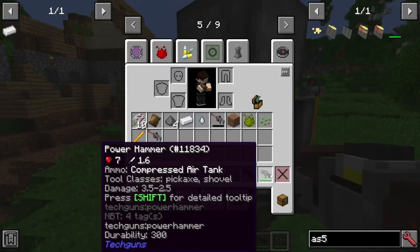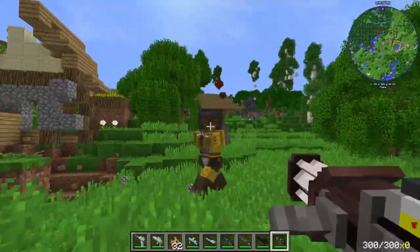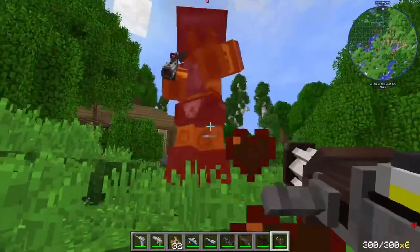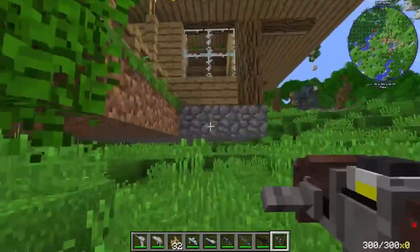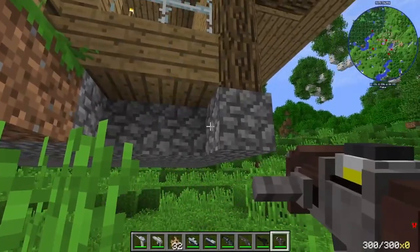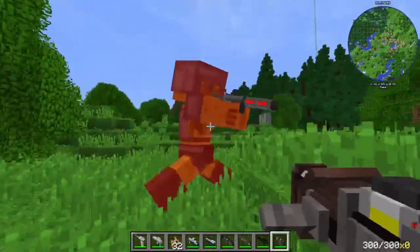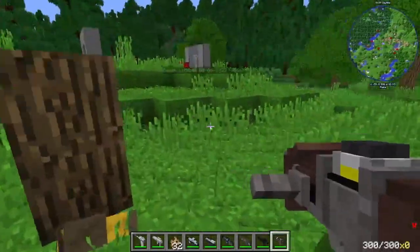I'm going to try this power hammer. I think this punches — yeah, this is like a hydraulic fist, almost. It's just like you punch him. It's all so good for mining stuff. I actually can't tell because I'm in creative mode. Pretty interesting. I don't know if that's a good tool or not.